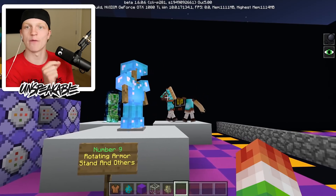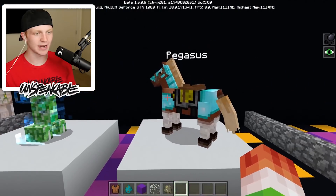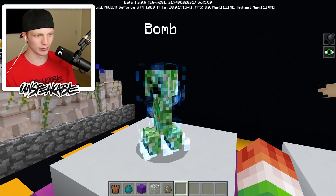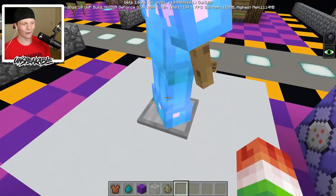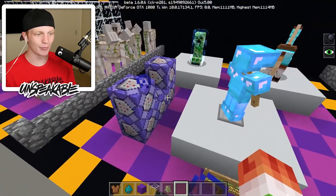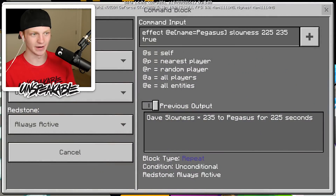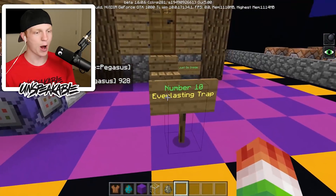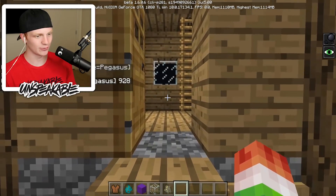Number nine: the rotating armor stand — and others. This is the greatest thing ever invented in Minecraft. We've got rotating armor stands, rotating horses, and rotating charged creepers. They just spin around on a little stool. That is so cool! It only takes a couple command blocks — it just gives the entity slowness to make it spin. That's pretty cool.